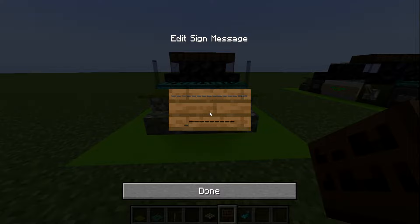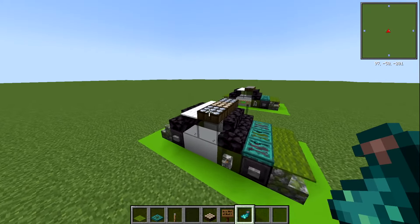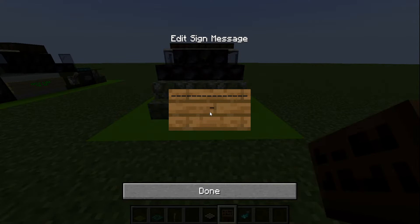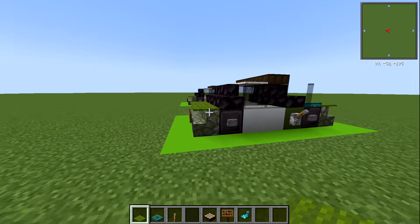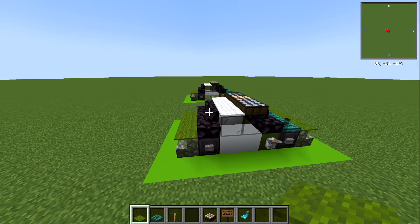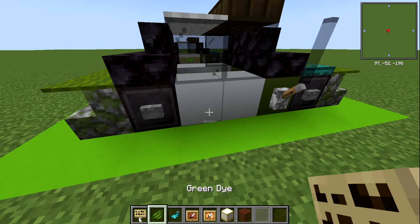On the front, place a spruce sign for the number plate. What I usually do is dashes on the top and the bottom, and if you guys can credit me for the design just write Lord Dacre in there - that would be much appreciated, it really helps the channel out. You can go with numbers if you prefer. Across the back we're going to have three green carpets just to flesh that out so it doesn't look as triangular or diagonal in shape.